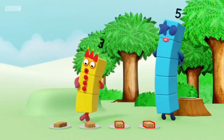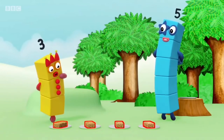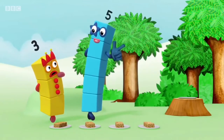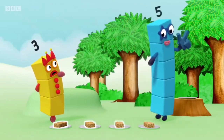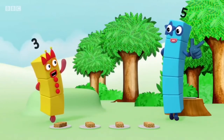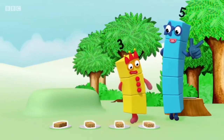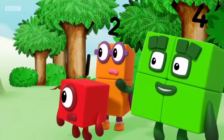Four... Three... Two... One! Wait. One? That's not right. Rule two: say the numbers in the right order. If you don't say them in the right order — one, two, three, four — you won't know how many there are. Oh! One... Two... Three... Four. Three flapjacks! Oh, we've been here before.